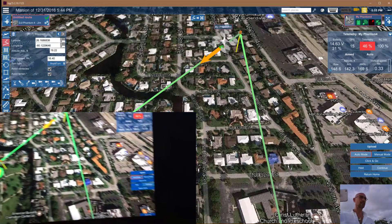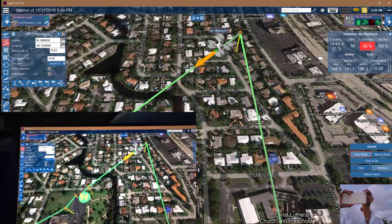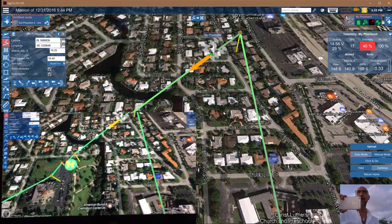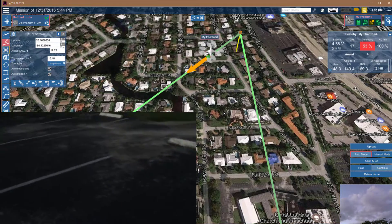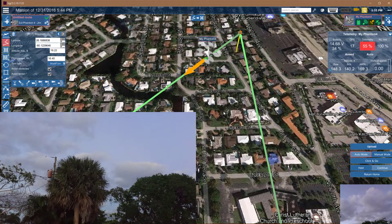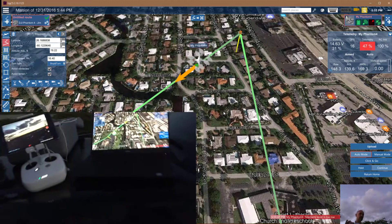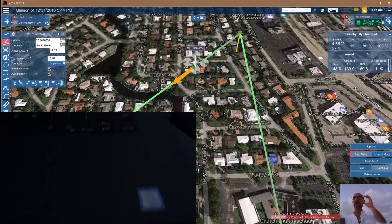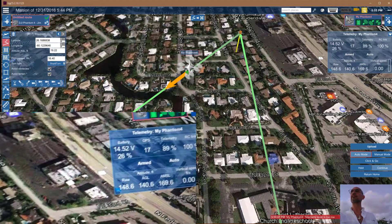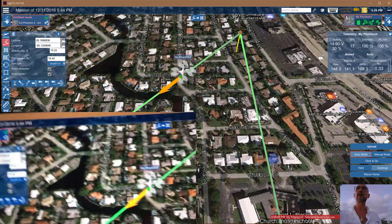We are headed home, 600 feet away — seems further. Let's find out where it is. There she comes, looks further than 600 feet. Telemetry is low, but it looks good. Telemetry is still low, battery is a bit of a concern, but we're still within safe tolerance and we're coming in — it's getting close.